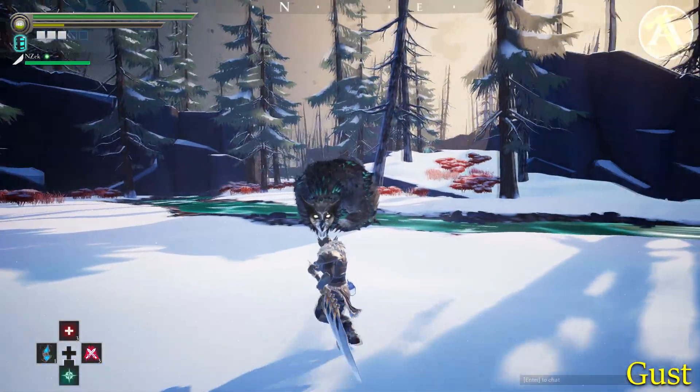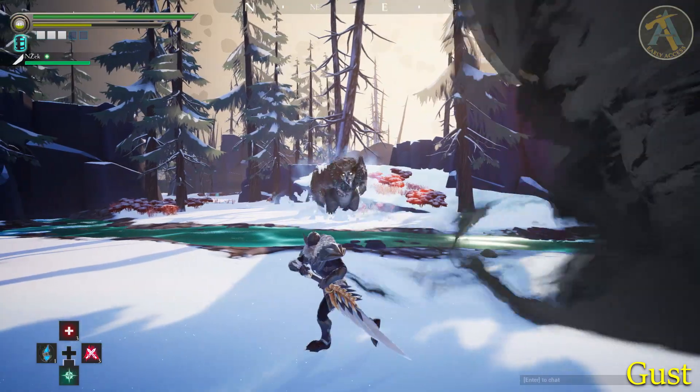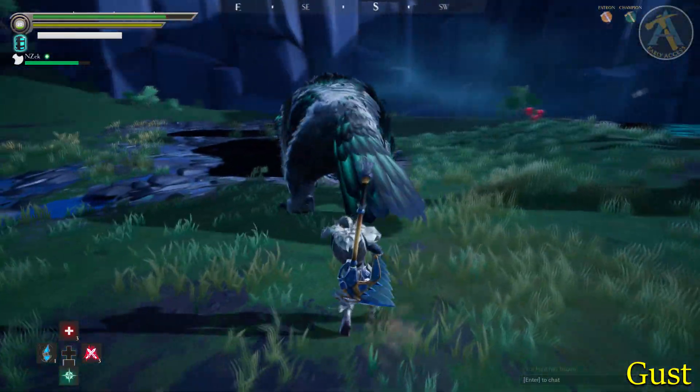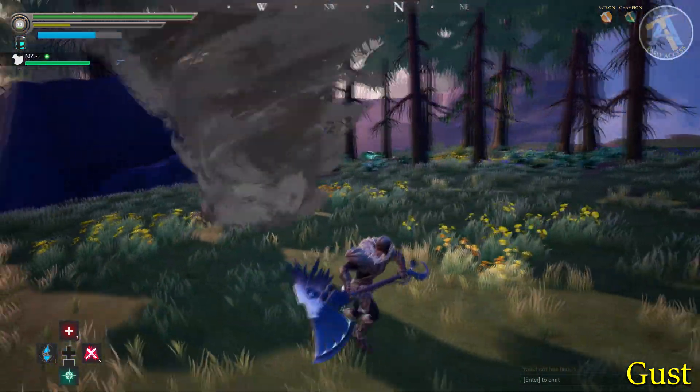Shrike will jump back and, with its wings, unleash a huge tornado towards the players. This moving tornado is rather easy to avoid so long as you're not too close to it. Be careful when Shrike jumps back, as any player behind Shrike will possibly get hit when it leaps back. After using Gust, Shrike will always follow up with the move Glide.